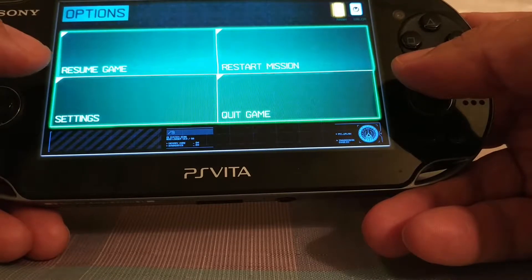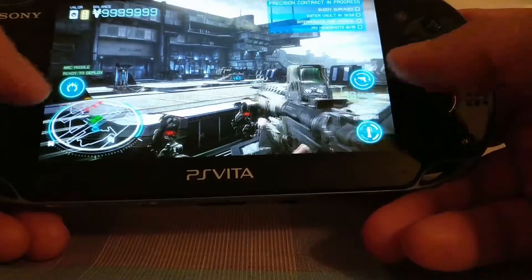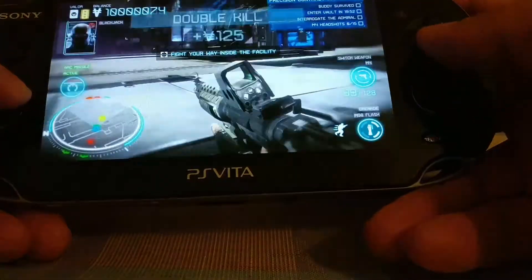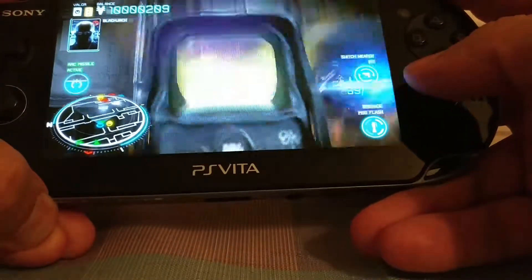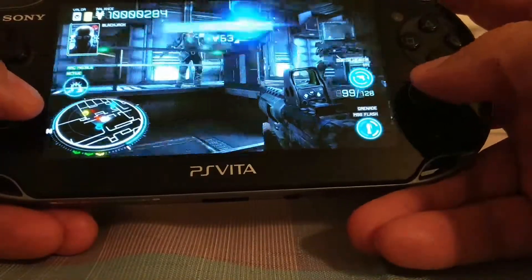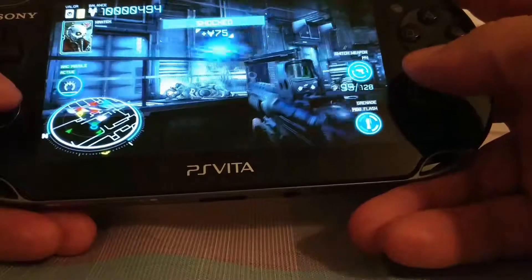You just deploy the ARC missile like so, and let it do the work. Deploy the ARC missile and just hover it around the enemies and it'll do the work for you. You will have to take the balcony guy out, as he's pretty hard to get with the ARC missile. But when these guys get injured or shocked, your buddies will do the rest and finish them off.